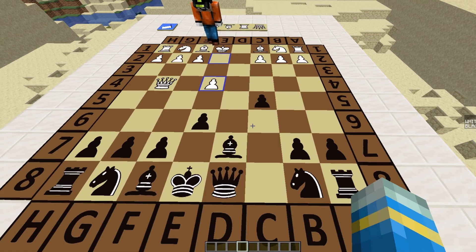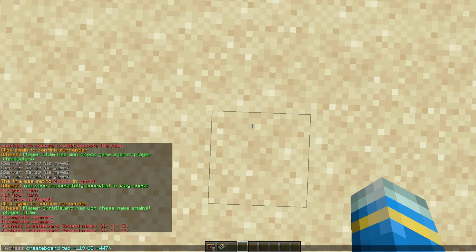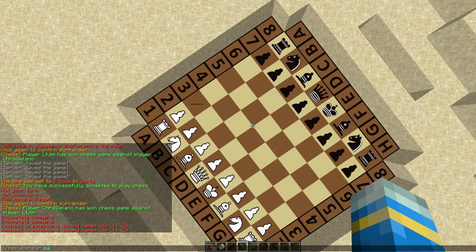The first thing we want to do is type /mchess create board and then give it a name — I'm just going to call it 'two' written out. Then we need to put coordinates after it, so just hit Tab and it will bring up your current coordinates, and it's going to spawn the chess board right beneath us.